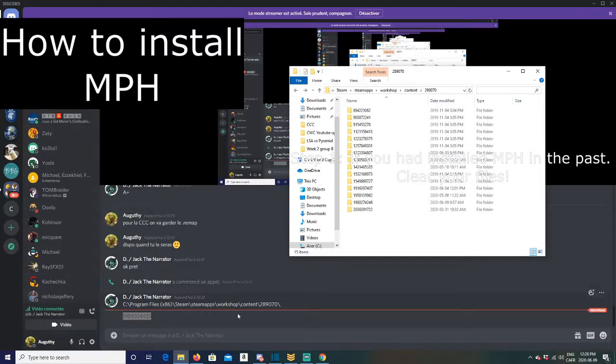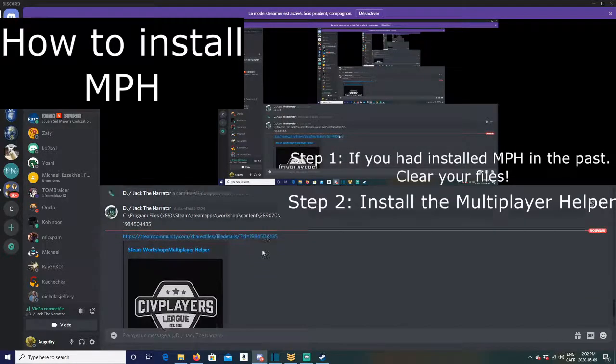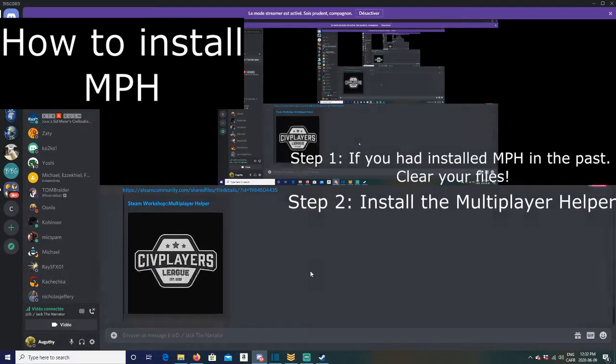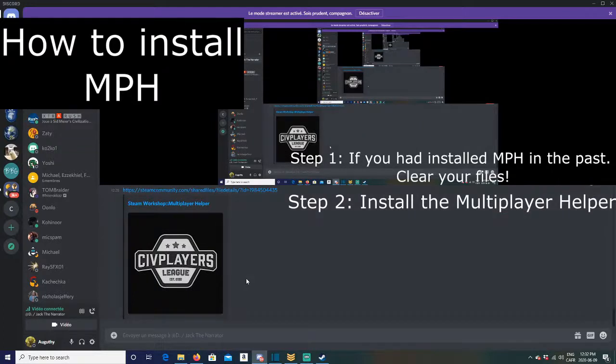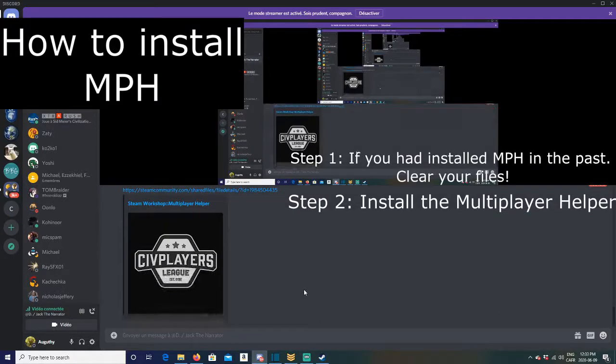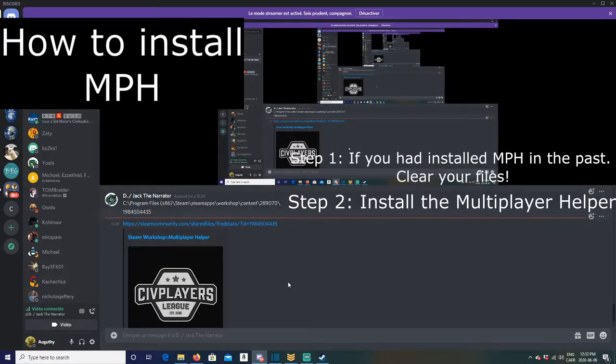You're good to go, and you can move to step two. Assuming you're using Steam — sorry to Epic users, but we're doing a Steam tutorial. Now you'll have to subscribe to the mods on Steam. There are two ways: either you go directly using your web browser with a direct link, or you use the Steam application. You only need to do one of them.